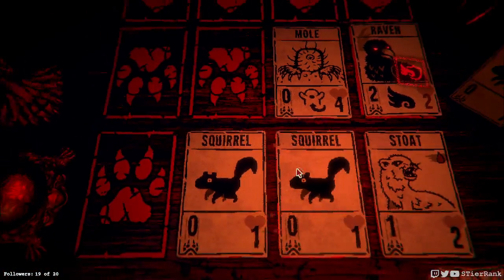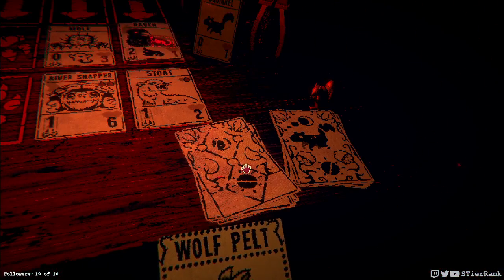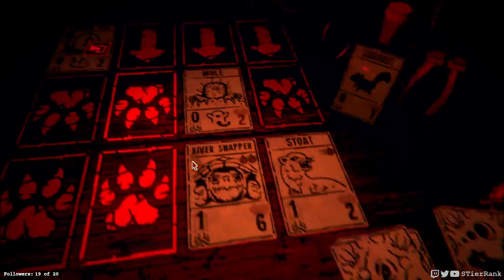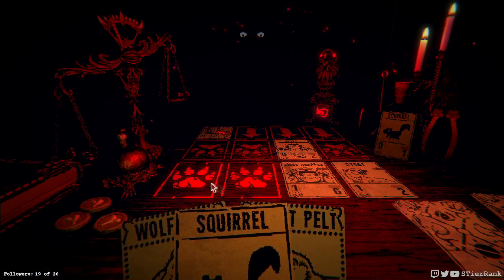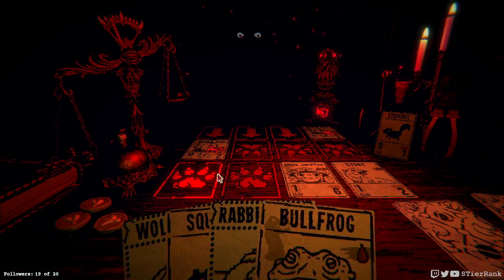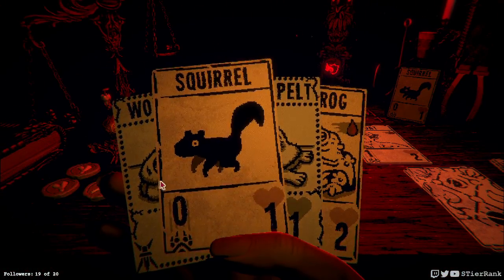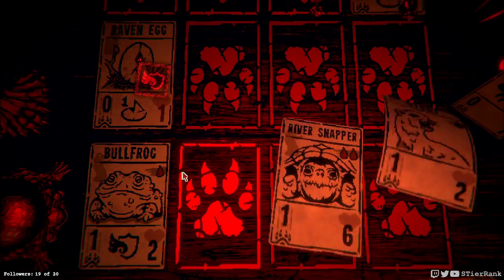There we go. That mole is going to be blocking us from getting damage on the board, and that's never good. I think that's all we can do for the moment. Another raven egg coming in. Unfortunately we got a rabbit pelt — that is less than ideal. We may have to pull the raven over to our side because otherwise it's going to do possibly too much damage here. A bullfrog won't be able to take it out in time, but we should get two damage on the board, and I think the airborne block here by the bullfrog should protect us from the raven that's about to spawn.